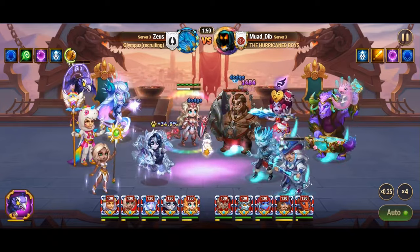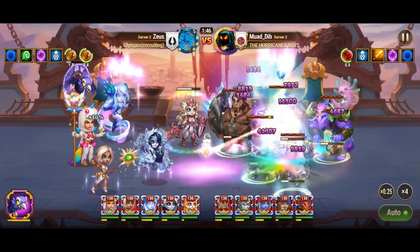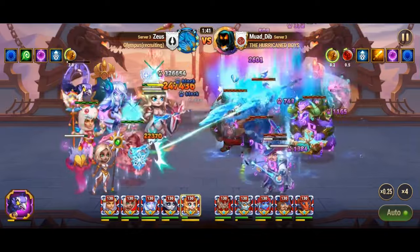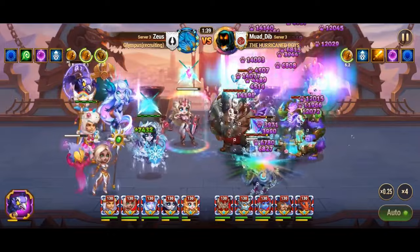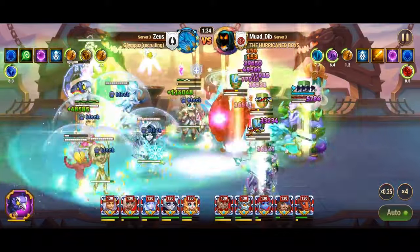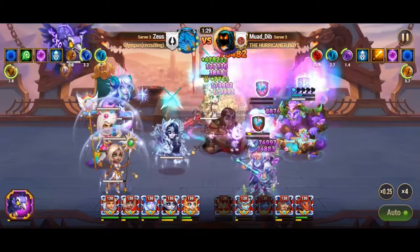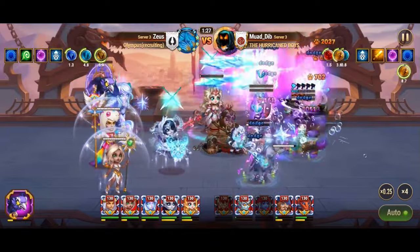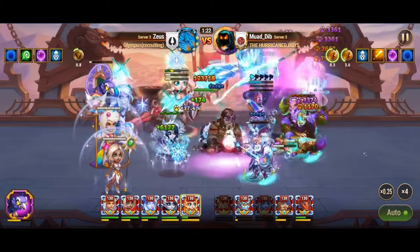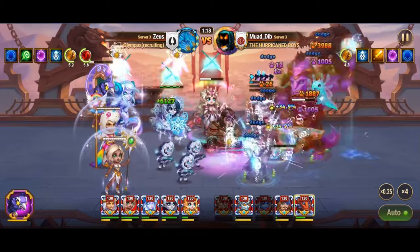In this video, I'll be showcasing unconventional team setups that highlight the incredible synergy between Helios and Polaris. While these compositions may not adhere to conventional team strategies, they serve the purpose of showcasing the unique bond between these two heroes. I've deliberately excluded Aurora from many of these battles, as her immense damage output could overshadow the synergy we're aiming to showcase. Instead, I've opted to include Merlin as our pet of choice, strategically enhancing the synergy between Helios and Polaris even further.